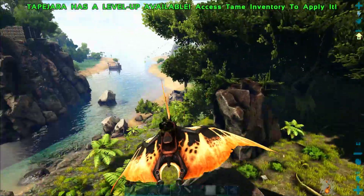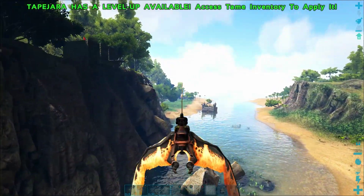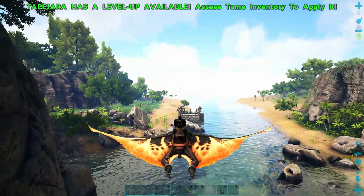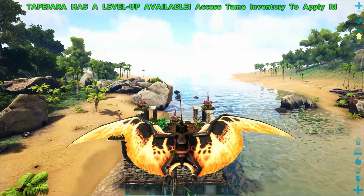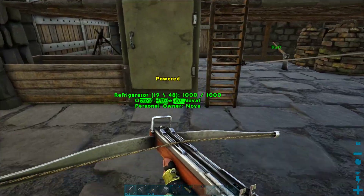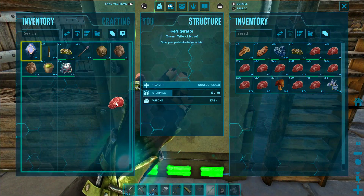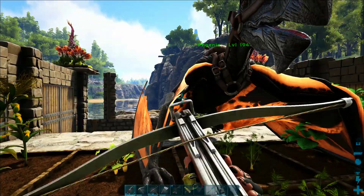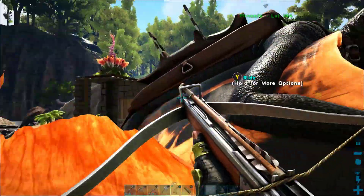Before I go, I want to survey the area and make sure there aren't any predators around, because there's a lot of dangerous stuff that shows up on Metal Mountain. I'm going to head back to my base real quick and grab some biotoxin — I'll put a link in the description for how I got that. We can keep it in the refrigerator forever and it's way more potent and easier to get than narcotics. We got something like 80 biotoxin from some jellyfish and we still haven't run out yet, which is pretty great.